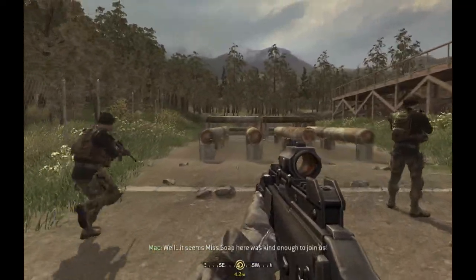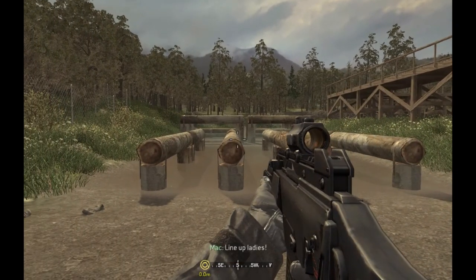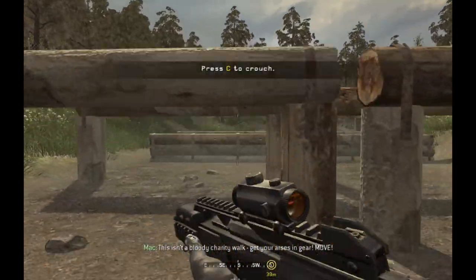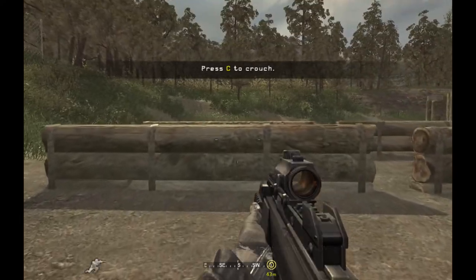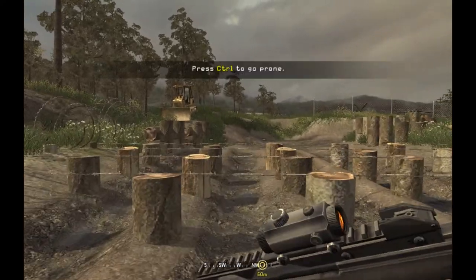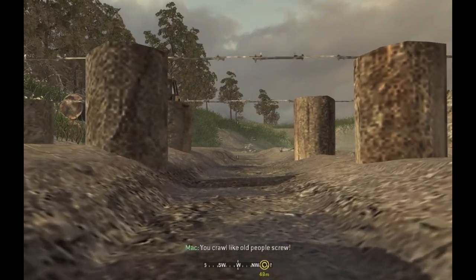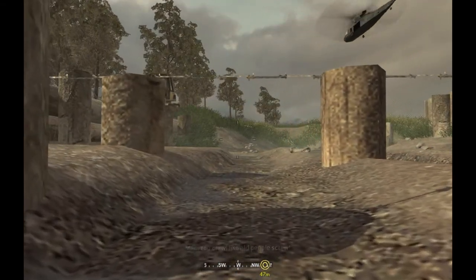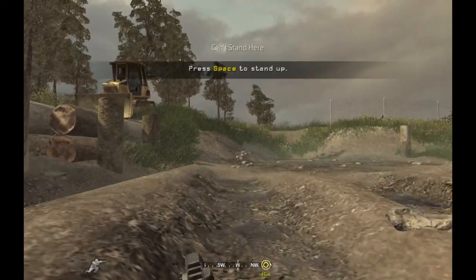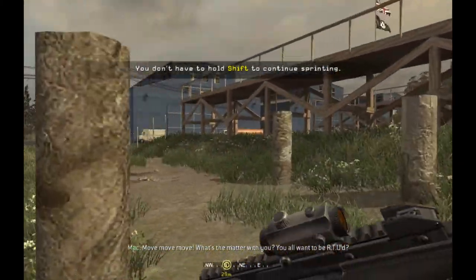Well, it seems Miss Soap here was kind enough to join us. Line up, ladies. Go! This isn't a bloody charity walk. Get your arses in gear. Move. Jump over those obstacles. You crawl like old people's screw. I've seen Sandhurst commandos move faster than you lot. Move, move, move! What's the matter with you? You all want to be RTU?